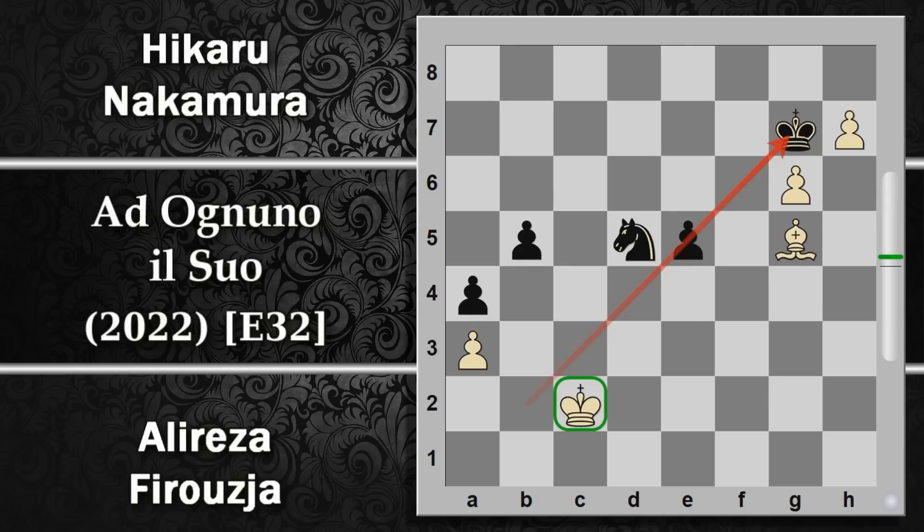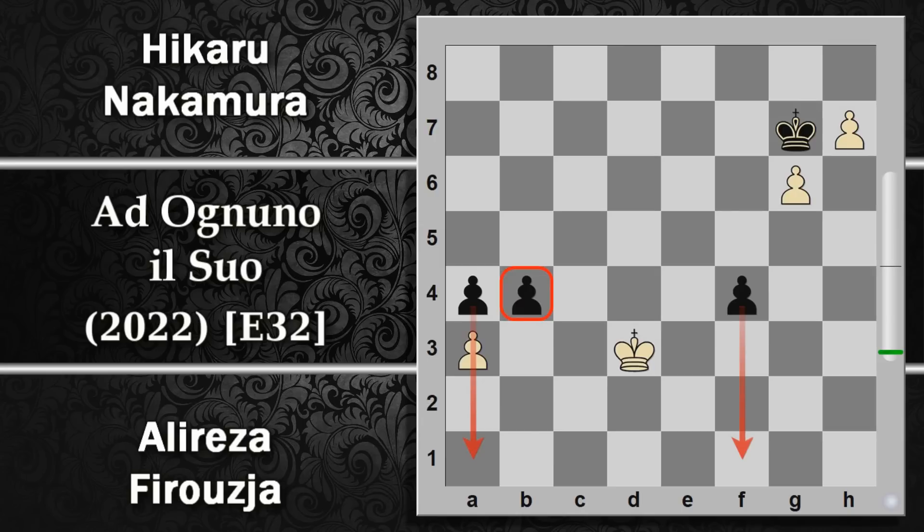Nakamura gioca la spinta E5, che sembra una spinta magica perché blocca intanto questa diagonale e blocca in qualche modo anche l'avanzata del re. Se si giocasse alfiere H6 cercando di adescare il re e poi promuovere, il re si può infilare in H8 e non cambia niente. L'idea di portare l'alfiere in C1 non funziona perché non appena l'alfiere si allontana il cavallo può giocare in F4 e andare a dare una mano al re. Ora l'alfiere è tagliato fuori, non può far altro che catturare il cavallo, però a questo punto con questo pedone passato il nero addirittura vince.